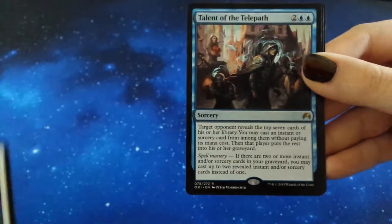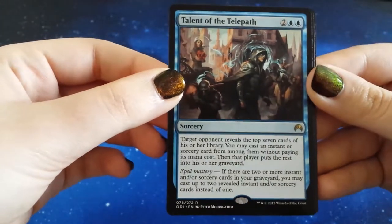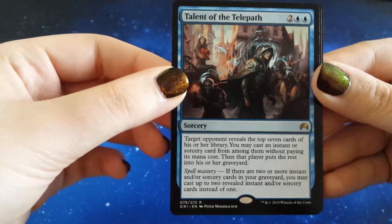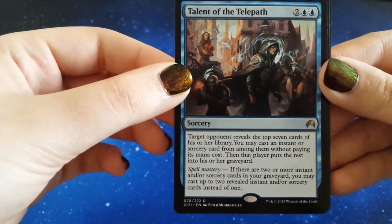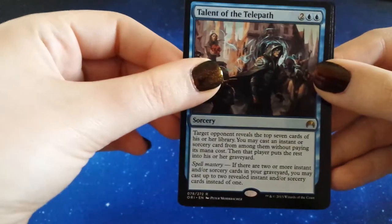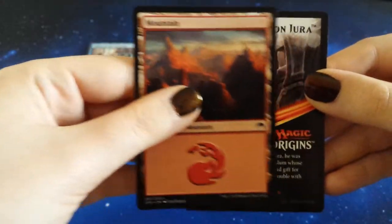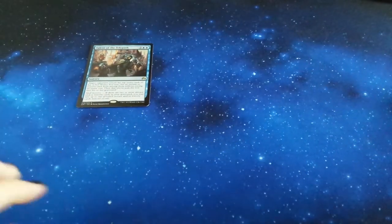And our rare is Talent of the Telepath. That is a lot of words on that card — I'm just going to leave this on for you guys to read, not feeling up for an essay this morning. We have a Mountain and our token add card as we normally get, but it's not over yet. We're not even halfway through today's extravaganza of an opening.